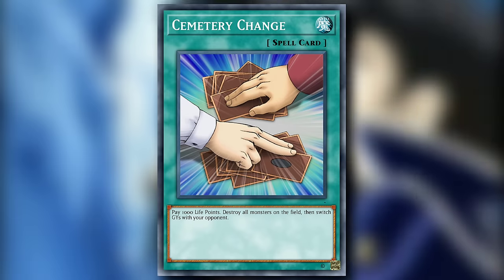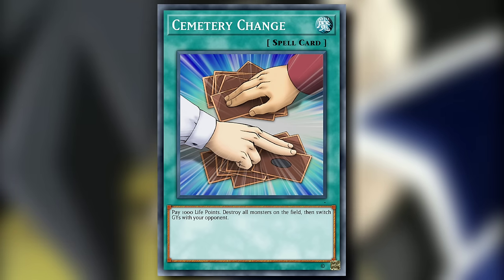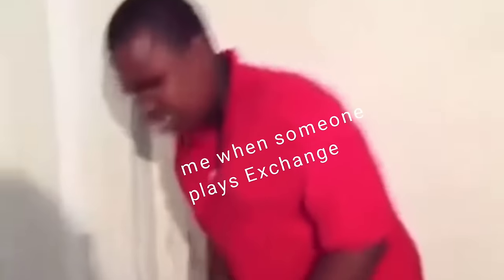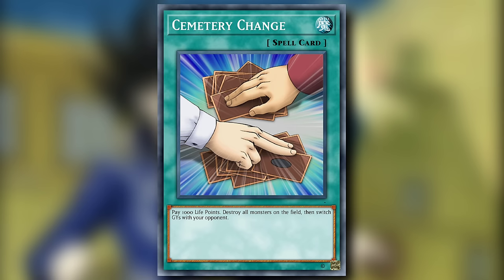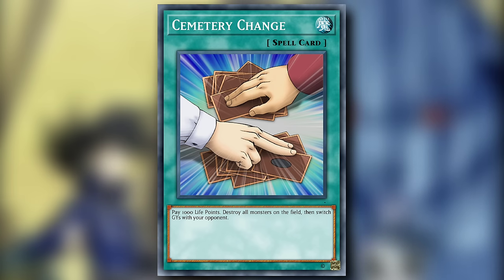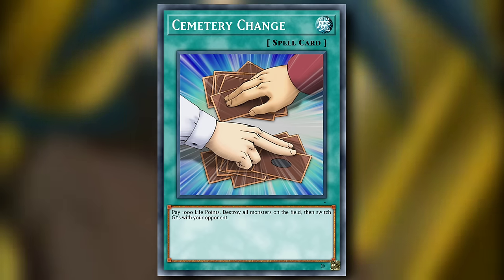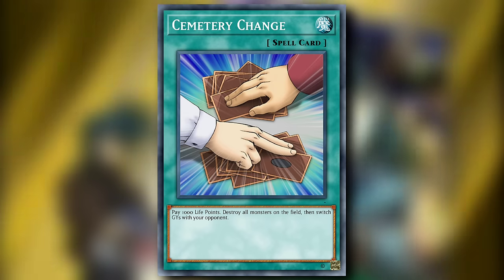Cemetery Change is a normal spell card with a 1000 life point activation cost. It destroys all monsters on the field, then you switch graveyards with your opponent. This was actually the card that let Chaz fulfill the conditions of Buried Destiny. I dislike this greatly — I voiced my disgust for cards that have players swapping cards that aren't on the field, and even though both graveyards are in clear sight of both players, something will inevitably go wrong. We as Yu-Gi-Oh players are not very smart.